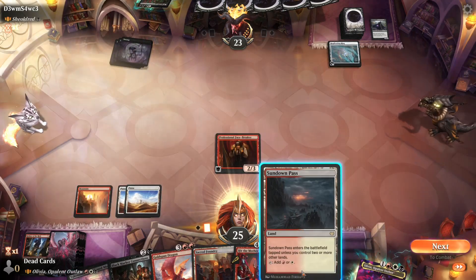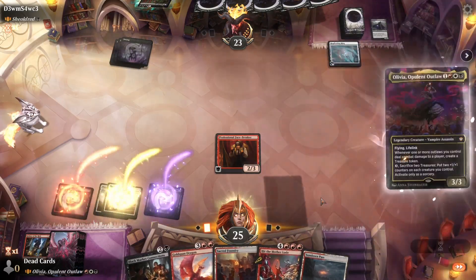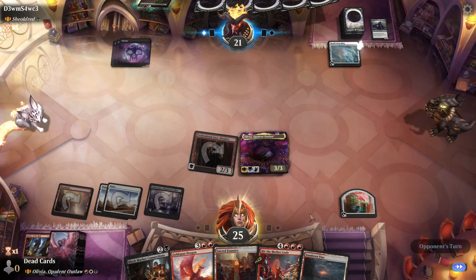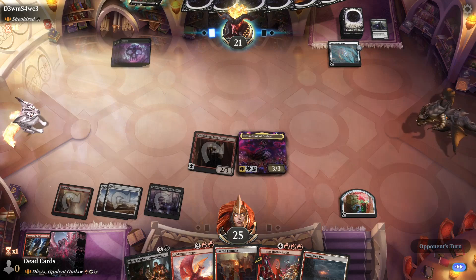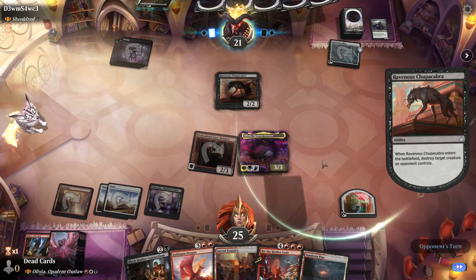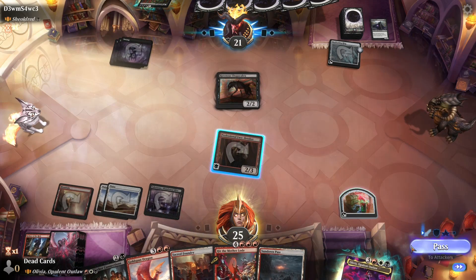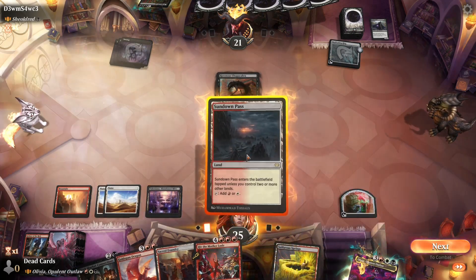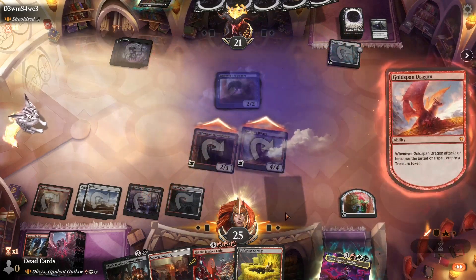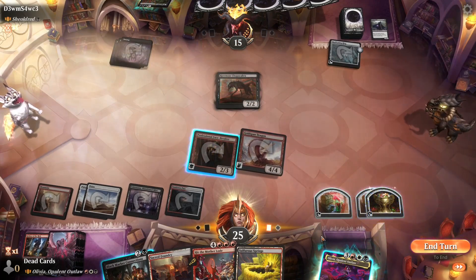Yeah, go ahead and cast your other edict effect. Honey black — yoink. I guess I'll cast Olivia, get a treasure token out of it. I wonder if they're going to cast their commander. I have no removal. The question is do you go for Olivia or do you go for the Facebreaker? See, they're going for the Facebreaker — that's just me, I guess. I'm going to get two triggers. Treasure, treasure, bye bye. Six mana again, then I'm going to cast Olivia.